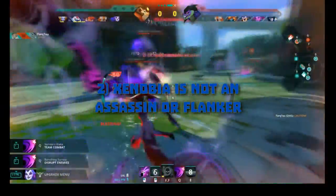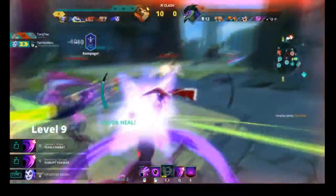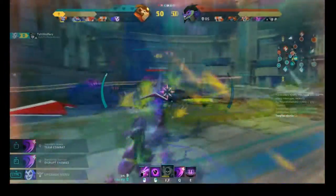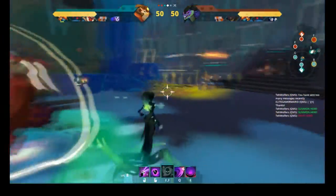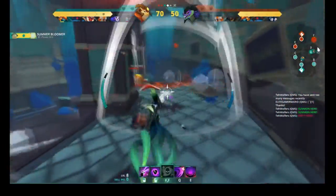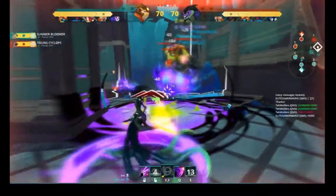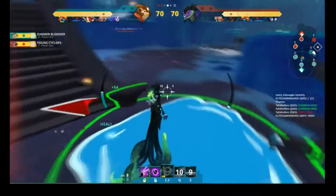Number 2: Zenobia is not an assassin or a flanker. Lacking any sort of mobility skills and having little to no burst damage, Zenobia cannot fill the role of a flanker or assassin in the same way that Taito or Wu can. A Zenobia that chooses to run past the enemy frontlines to attack squishy damage dealers would most likely just end up taking the brunt of damage before she could do anything useful. She should also not be used to wait in the sidelines to pick off fleeing fighters, as the utility from her spells in prolonged fights is far too valuable even at base.